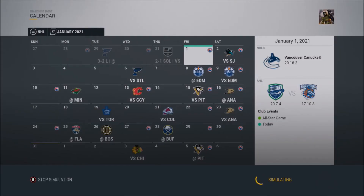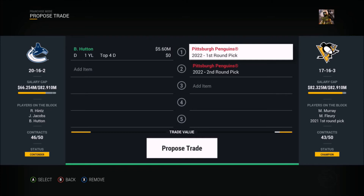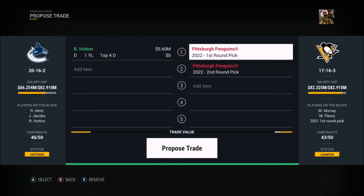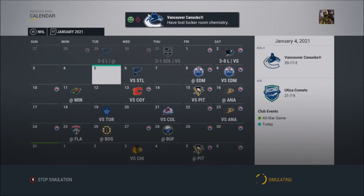Hopefully we can hold onto this playoff spot — divisional games are the bigger ones. There's a trade offer: Pittsburgh wants Ben Hutton and they're willing to give up a first round pick and a second. Pittsburgh's record is bad so this first might actually be decent. If you guys think I should do this deal let me know in the comments — maybe that's a good trade, and we could just put Jacobs in instead of Hutton.